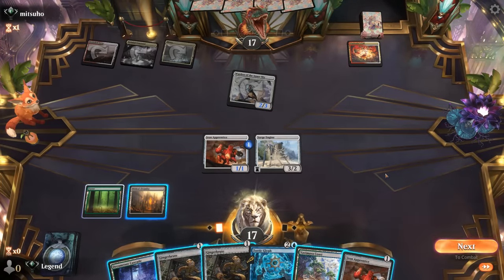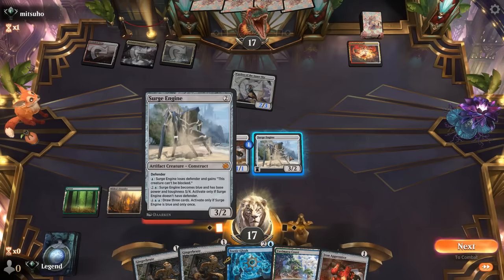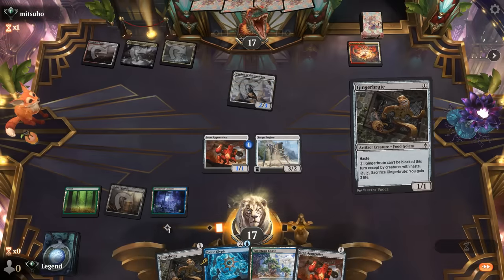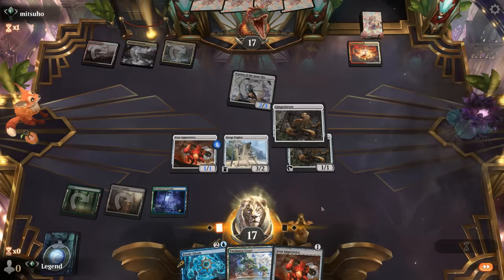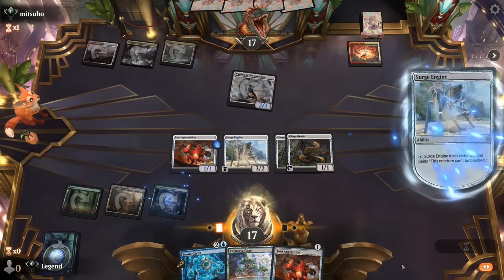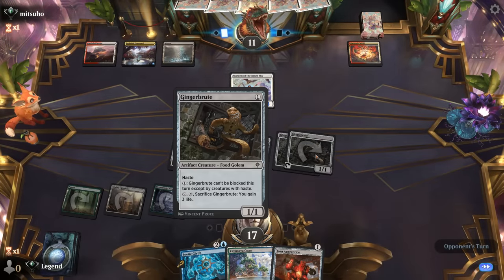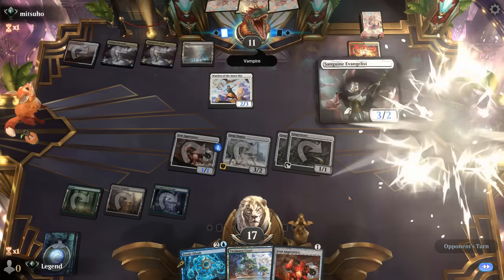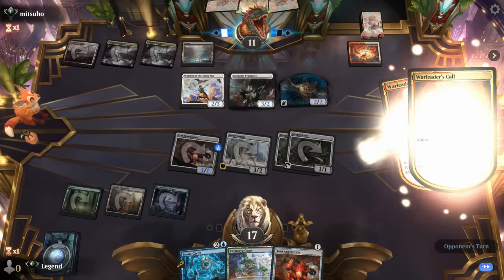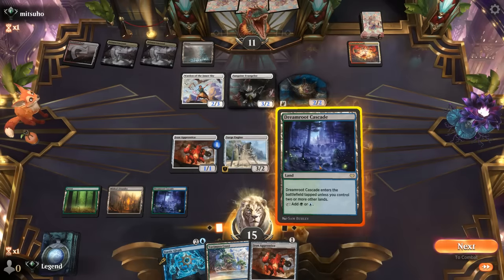Zoetic Glyph is certainly an option here, or I can wait to put it on Gingerbrute. For now just go double Gingerbrute — activate Surge Engine. I like that more; then next turn I have the option of putting Glyph on a Gingerbrute while also activating it so we can attack past any blockers. Glyph on Gingerbrute, hit for 8 unblockable — we've got them on a two-turn clock essentially. Then we can maybe sac the other Gingerbrute to gain 3 life, so we'll stick to the plan.